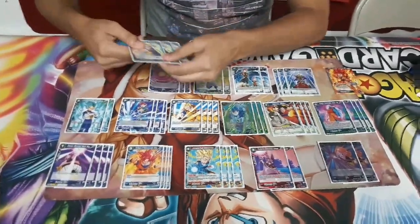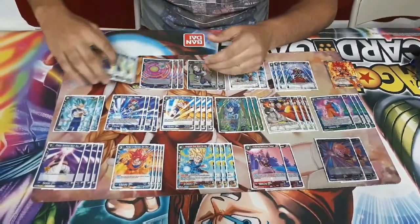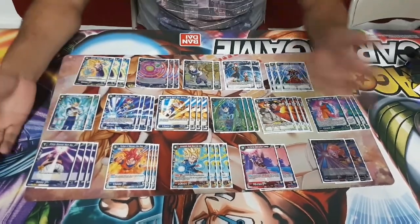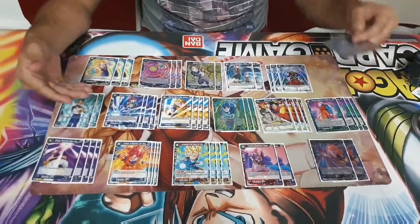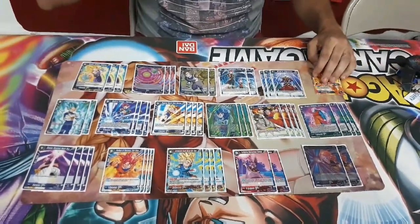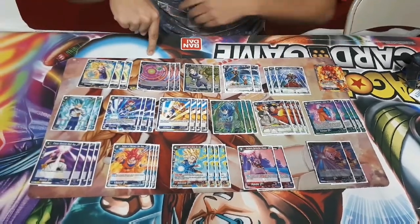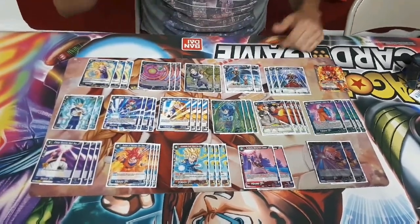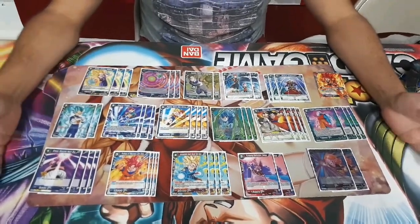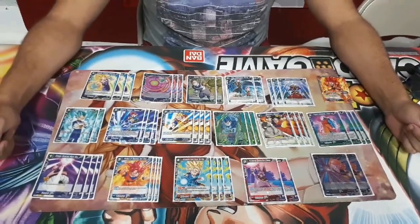Most of the cards are Blue. He played 3 Sneak Attack Vegeta — he's really good for the mid game. He chips a card from hand and puts pressure. All these cards combo well with the leader's effect of untapping two, so you can always keep summoning creatures. He also played 3 Piccolo the Strategist.